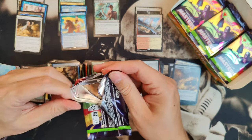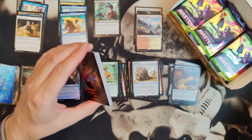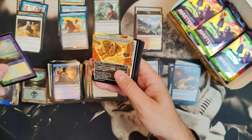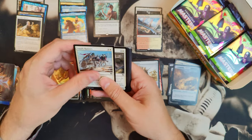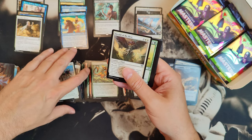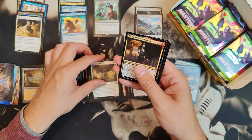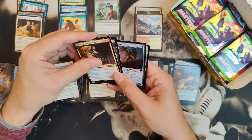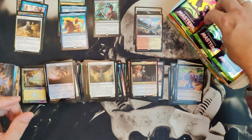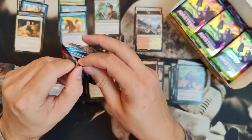Is there also a Jeweled Lotus in this box? Because that would make my day — getting a Sun Quan and a Jeweled Lotus, that would be amazing. Generous Gift. Wilds of Eldraine — let's not forget that set is going to be epic. Everyone is excited about it. Of course that might also make the expectations a little bit high.